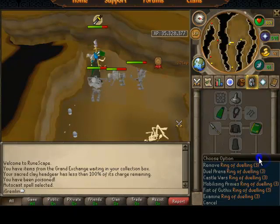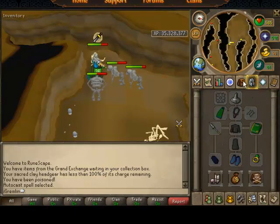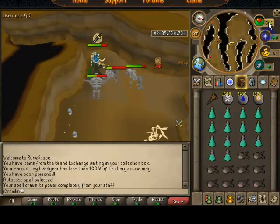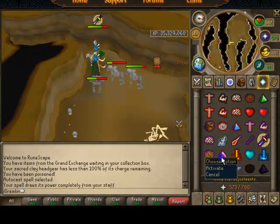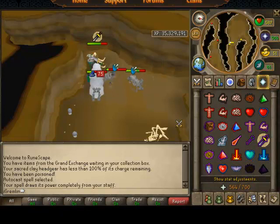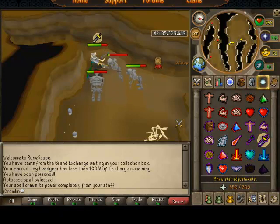Whenever you're done, make sure you have either a Talisman out or you can use your Dueling Ring to teleport. I just use the Dueling Ring because it saves space. Always watch your prayer and keep Protect from Melee on. If you really want to maximize your XP, use Mystic Might. And I think that's about it — talk to you guys later, bye.